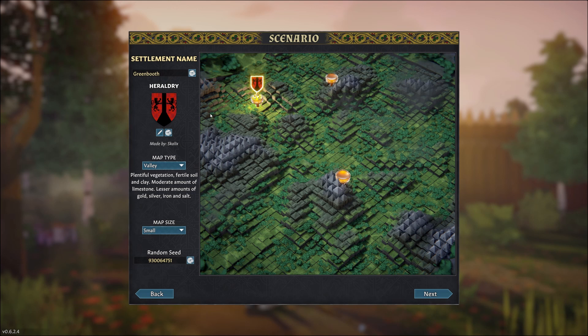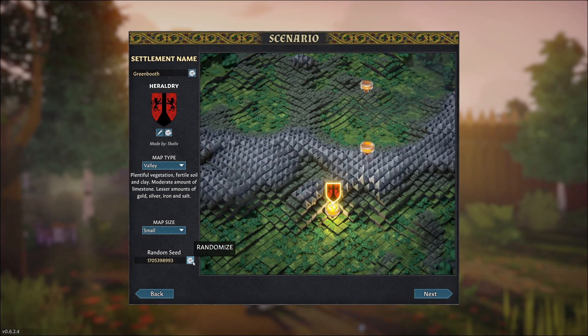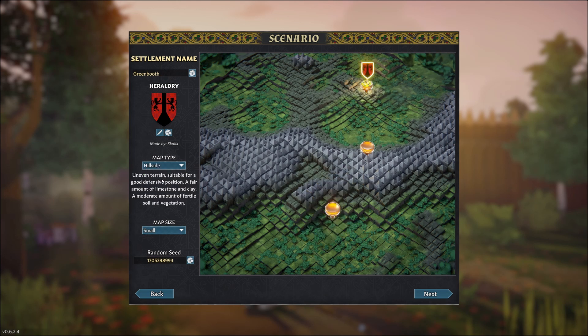This is the map selector. From here you can select a random seed to randomize the map, and then select which map type. Valley is very flat with lots of clay and dirt. Mountain is very mountainous with lots of limestone and minerals. We're going to go with Hillside, which is a nice happy medium between the two, on a medium-sized map.